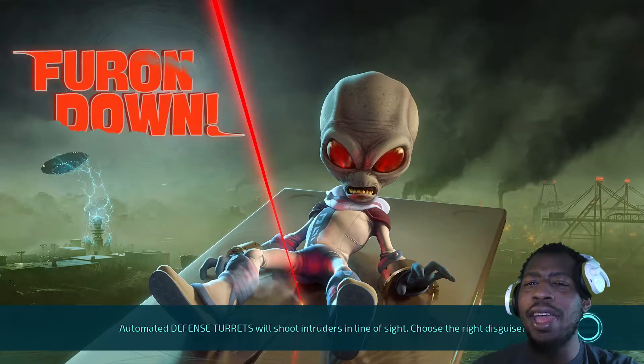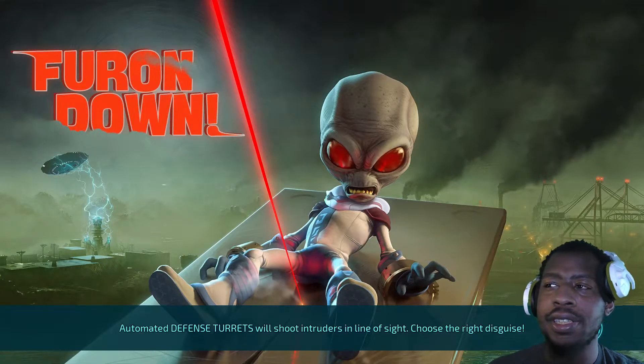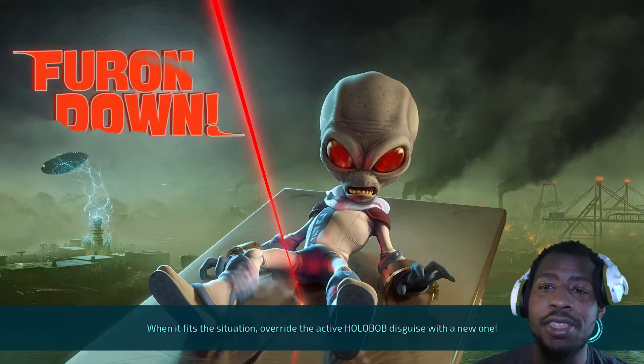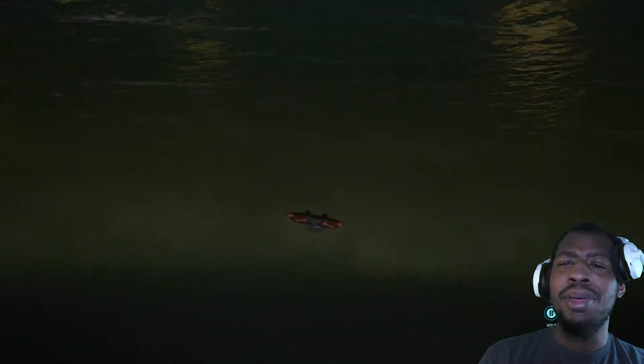I think we have one more location to unlock after this — the capital city. I could be wrong, there could be something else, but I feel like it's Union Town, capital city, and then we have every place and just have to beat the game after that. I think the nuke was really a big moment.